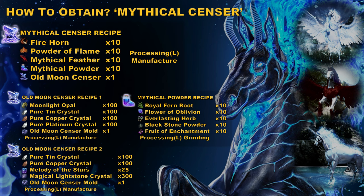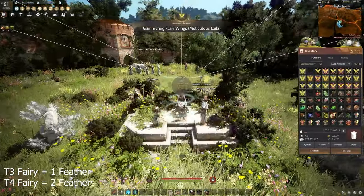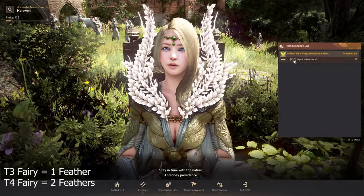Mythical feather is a difficult item to obtain. From time to time we can get it by different methods. The first and simplest method is to buy it from the marketplace if you can. The second method is the tier 2-3 and 2-4 fairies, which you get when you exchange Lyla's petal items to a fairy at the Kamasylvia temple node.